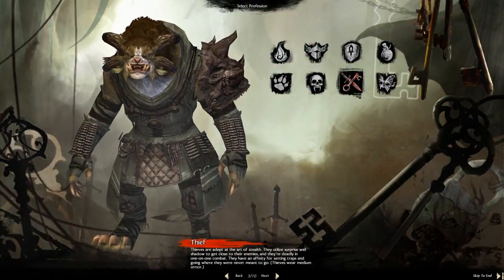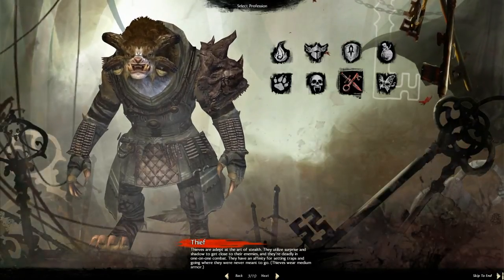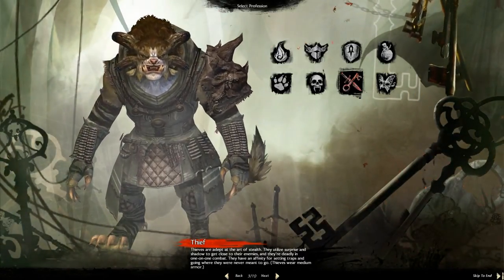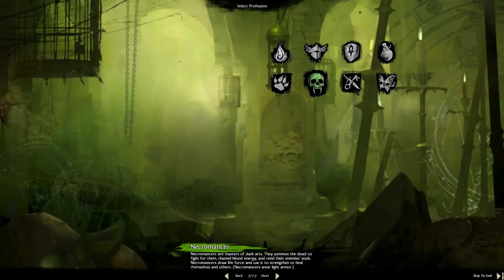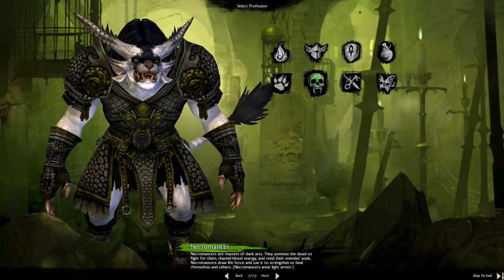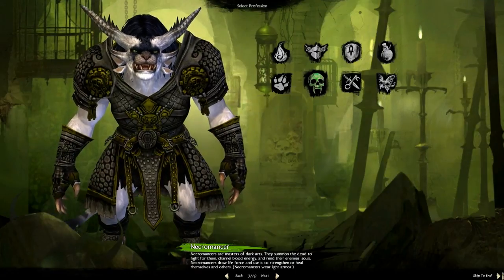The Thief is the rogue assassin class in the game. The stealth mechanic and stealth visuals in this game, from what I've seen in videos, are really over the top and very stylized. Thieves look very deadly — very quick and swift, as you'd expect from a rogue or assassin class. The Necromancer is the warlock, necromancer, lich kind of class — raising things from the dead, minions, dark powers — really the darker side of a mage, but still very much a caster class.